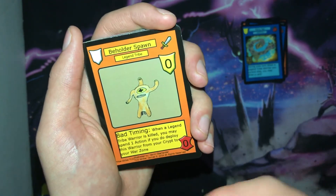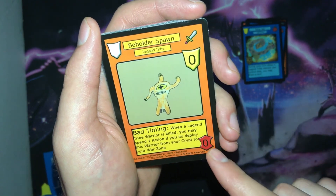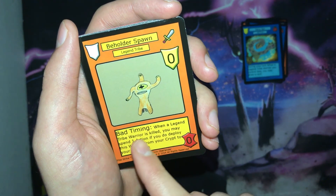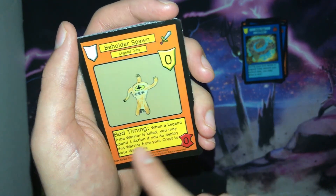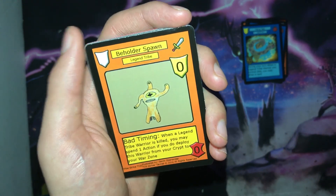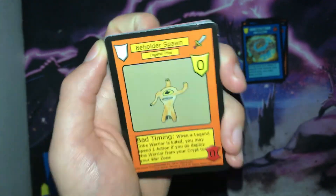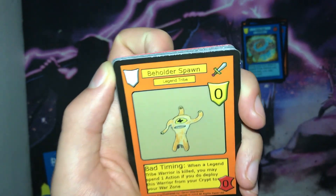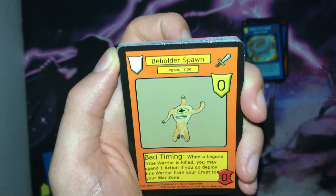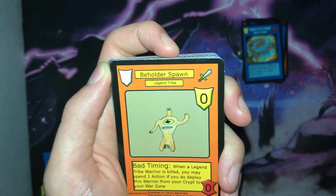Our first common warrior of the set is Beholder Spawn. It is a rank zero with zero power, and the Bad Timing ability: when a Legend Tribe warrior you control is killed, you may spend one action — if you do, deploy this warrior from your crypt to your war zone. This is a recovery effect. In set two I focused on the Legend Tribe to help with recovery and consistency within the deck, and this is another card that will help you do that.